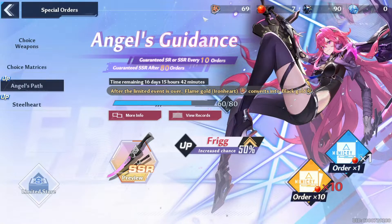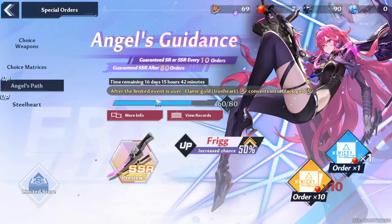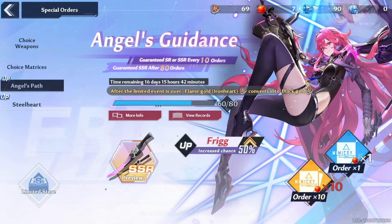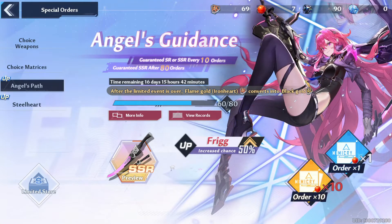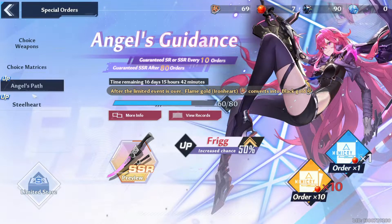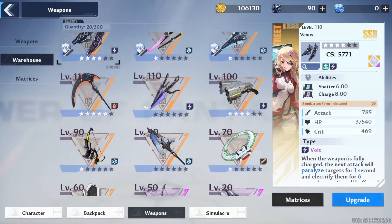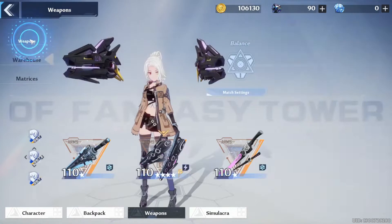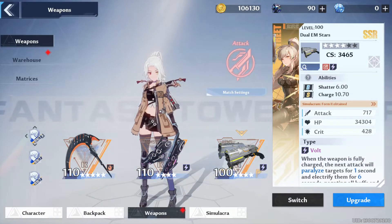There is a pity system where every pack gives you 10 pulls, and if you reach 120 you can buy the weapon guaranteed. So if you open 12 packs you get one guaranteed. But if you spend money, buy dark crystals, you can open more packs than other players and get the special limited time weapon that boosts you.